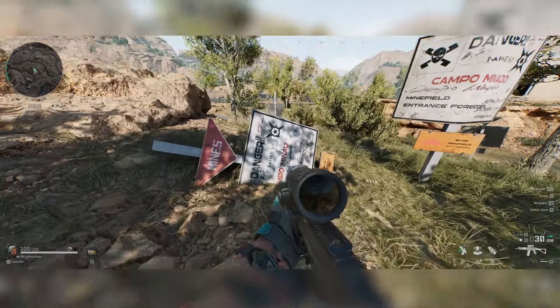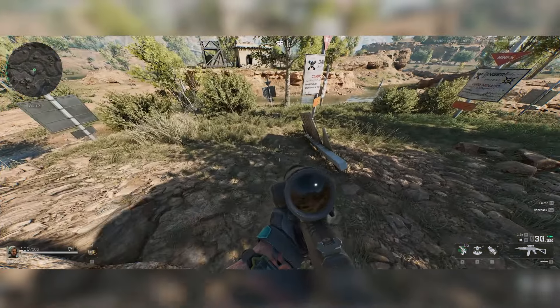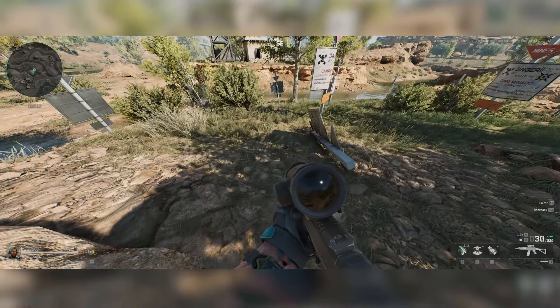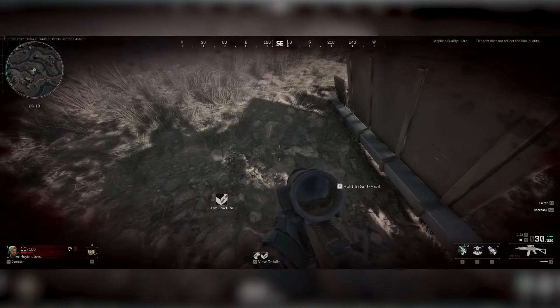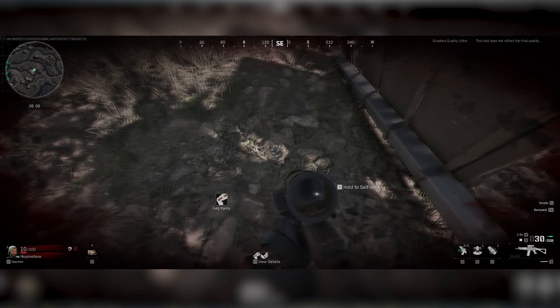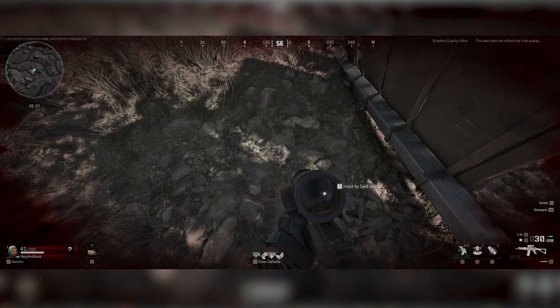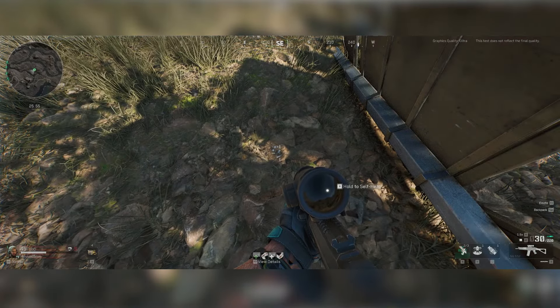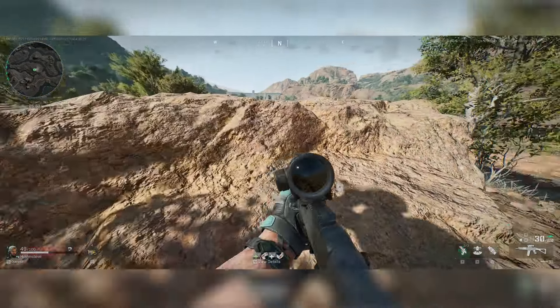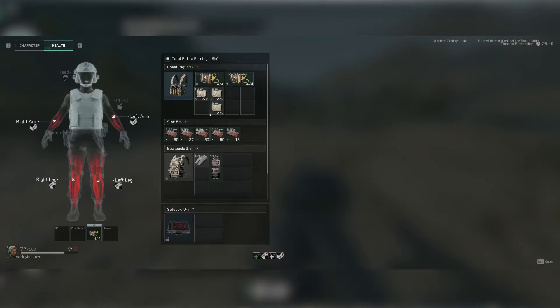There isn't anything in front of the sign, only behind it — yes, you've guessed it, it's a mine. And yes, you know what you're going to need to do. Blowing up the mine reveals the third piece of the code directly underneath it. Once you've healed up, it's time to get out of this space. If you're not at full health, whatever you do, don't then step into the minefield — just go back the way you came and leave the area.